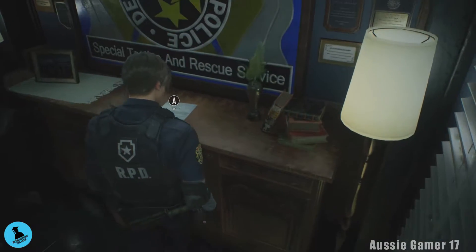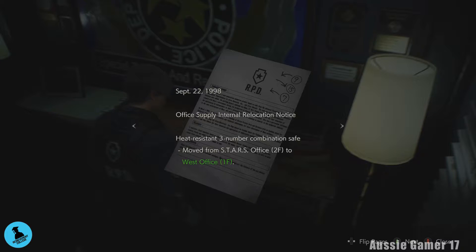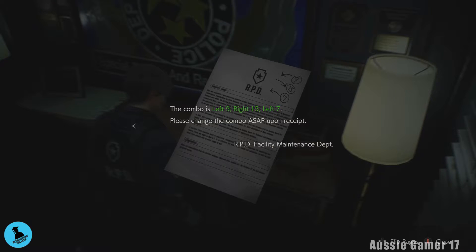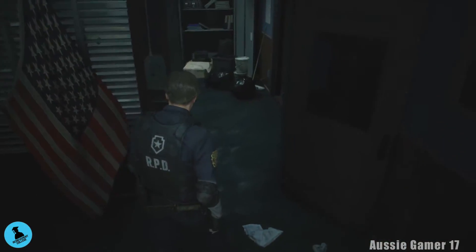Here's our next file: Internal Memo, September 22, 1998 — Office Supply Internal Relocation Notice. The heat-resistant three-number combination safe has been moved from the STARS office, second floor, to the west office, first floor. The combo is left 9, right 15, left 7. Please change the combo ASAP upon receipt. RPD Facility Maintenance Department. So that's the code for the safe in the west office we came through to get up here.